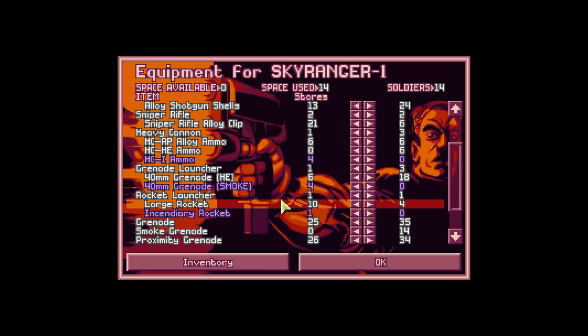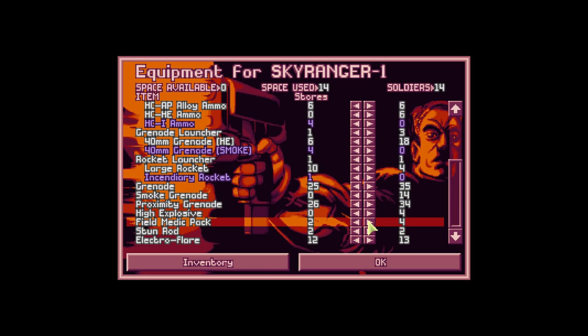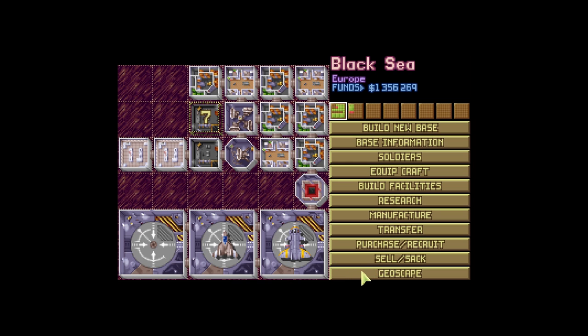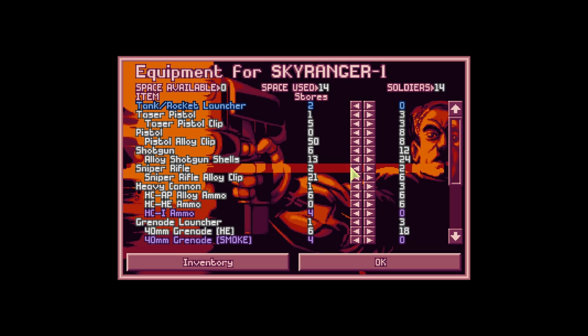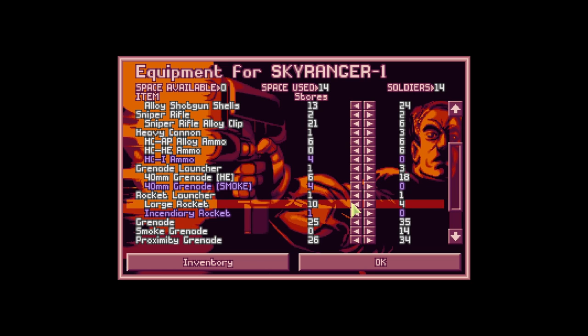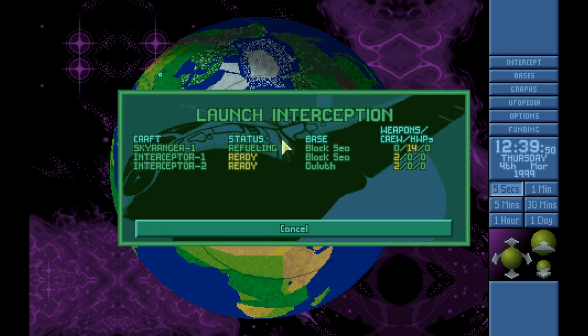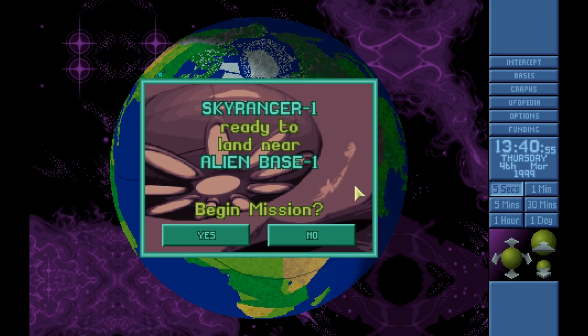The grenade launchers are on board but we're not going to use them because it's a single story building so you can hit the ceiling really easily and kill yourself. Bring six med packs. It's basically gonna be shotguns — alloy shotguns. I might not even do sniper rifles; I don't think they'll be useful. Everyone's going in with shotguns except the few with heavy cannons. We're trying to salvage the place and take prisoners, so blowing the place to heck doesn't really seem like a good idea. Let's just go straight there.